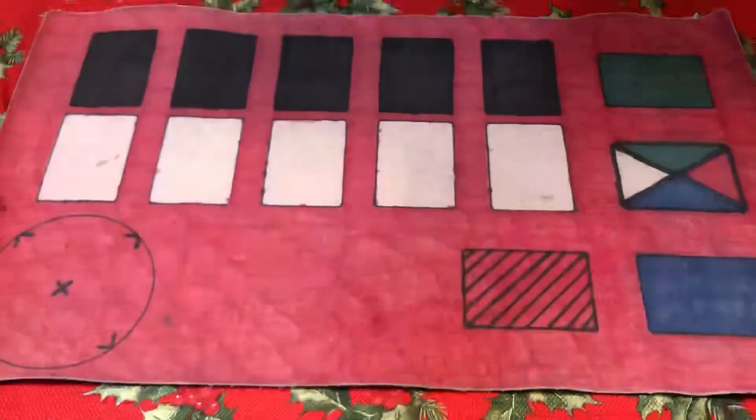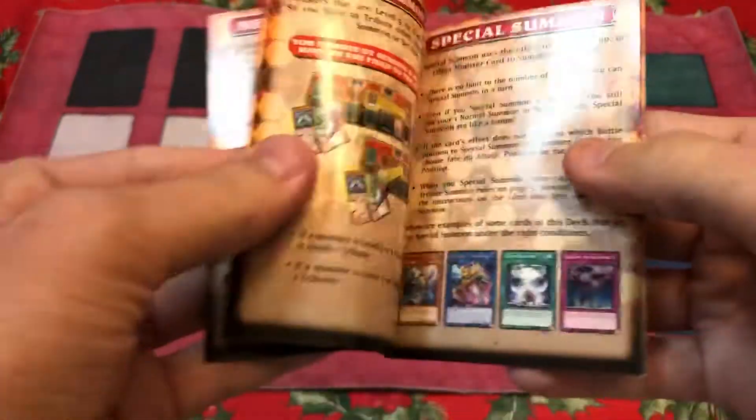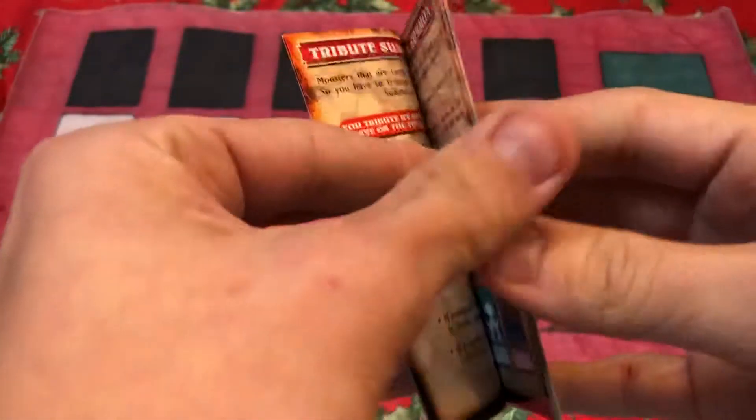Technical difficulties. Wow. Look at that — it's a play mat. Holy heck. Oh wait, there's more time we can use. There's a guide that tells you about the game. How revolutionary.